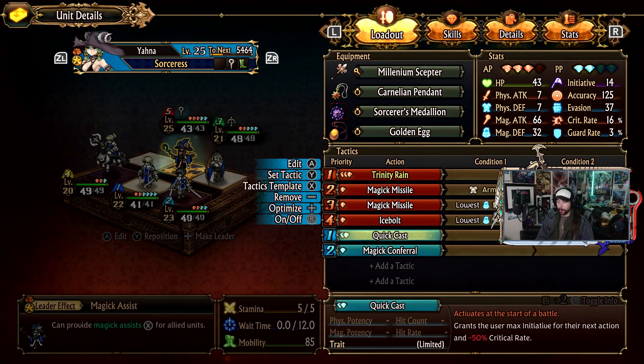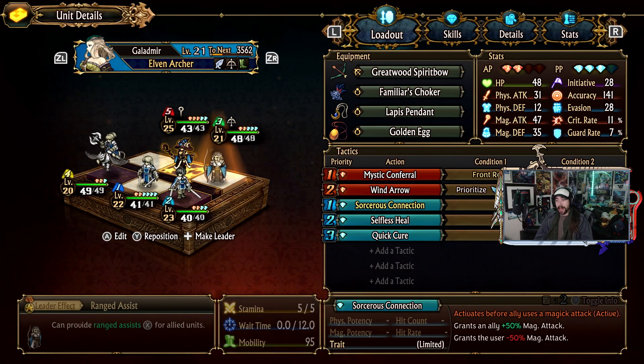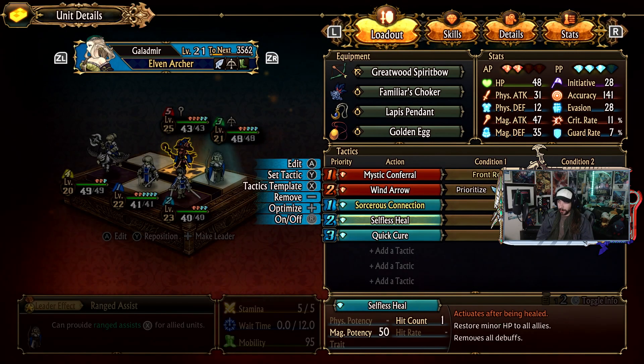I did try having Chloe in here - Chloe was initially in this squad because the whole minus 50 critical rate means she can guarantee critical with Keen Call, which would do a decent bit of damage. But in testing in the mock battles I found that plus 50 magic attack was actually doing more damage than the guaranteed criticals. So I swapped out Chloe and she went into my first squad - she'll be buffed there, and having Sorceress Connection in here is going to absolutely wreck stuff.